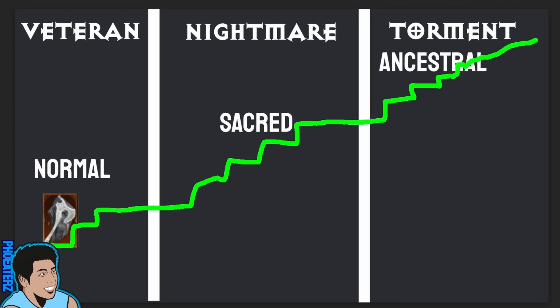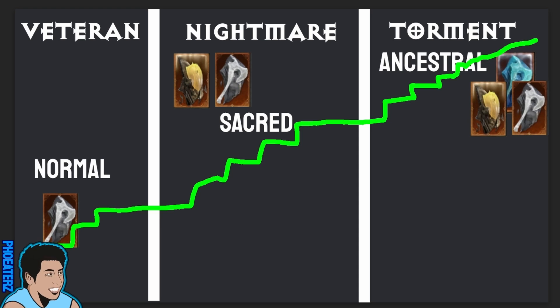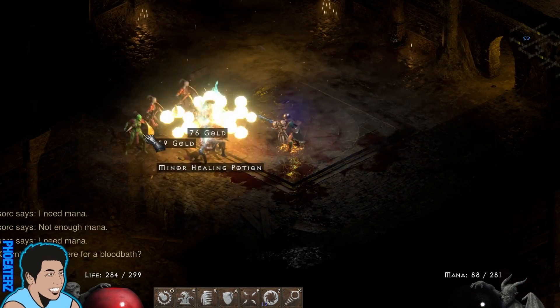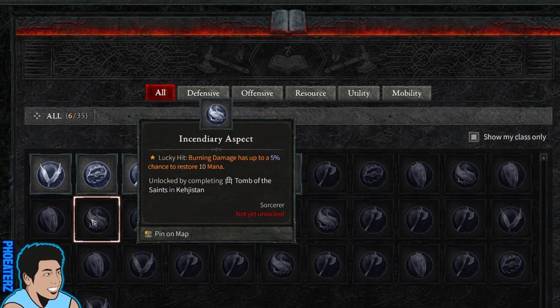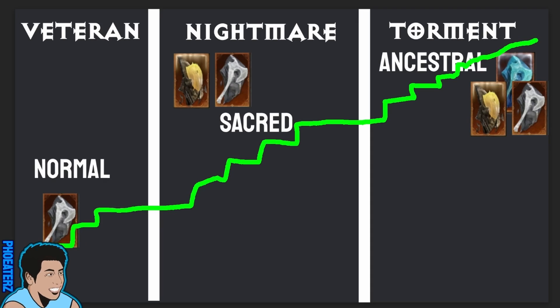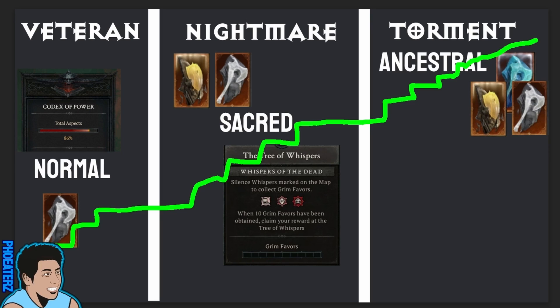The legendary aspects should be gated behind the difficulties to maintain those spikes in power — a pool of legendary aspects only available starting in Nightmare, and then a different pool of synergistic aspects that become available in the Torment difficulty. The whole point is to maintain the spikes in power as you progress. When adding new legendary powers only available in higher difficulties, Blizzard needs to make these legendary powers target farmable. In Diablo 2, runewords don't feel that bad because they're target farmable through the Countess. These aspects need to be target farmable in a similar way, and I'm not talking about the Codex. The Codex has its particular place in the game, but you should not be able to complete a build with the Codex. The stuff that makes life easier can remain in the Codex — resource generation or whatever. Completion of the Codex can be the main progression goal when going through Normal difficulty. When you unlock Nightmare, you unlock the Tree of Whispers, and I think the Tree of Whispers is a great opportunity to do target farmable aspects.